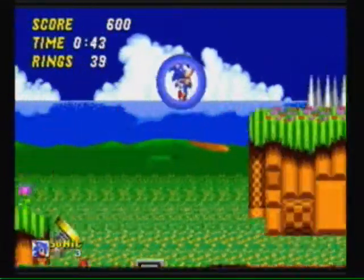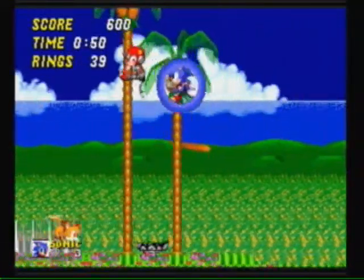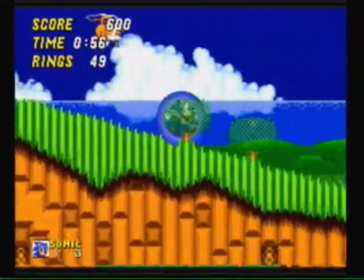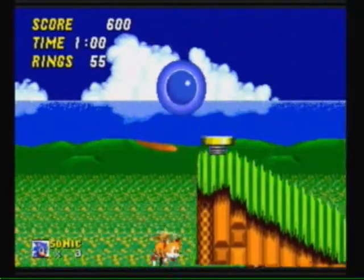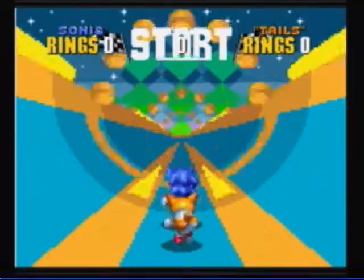We had six rings. Once you get 50 rings, once we go up here, we'll go to a special place up here that has a star post - our first checkpoint. See, it has little sparklies. Jump up in the sparklies and we are in our first special stage.